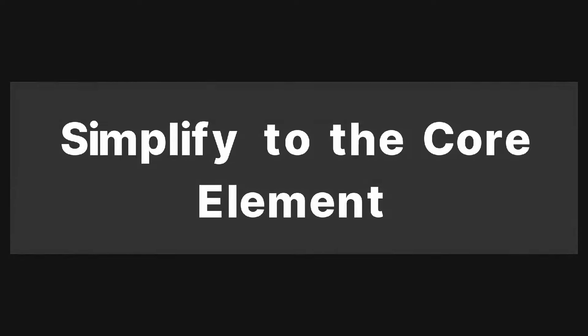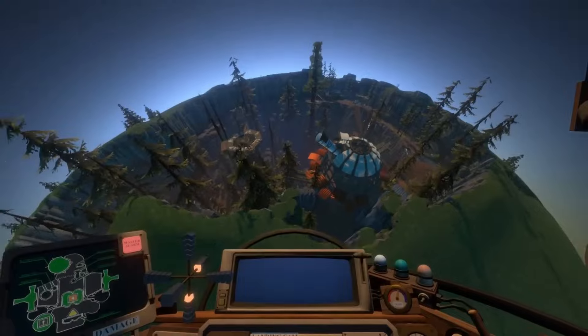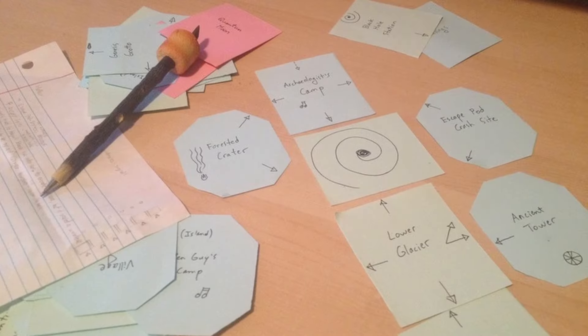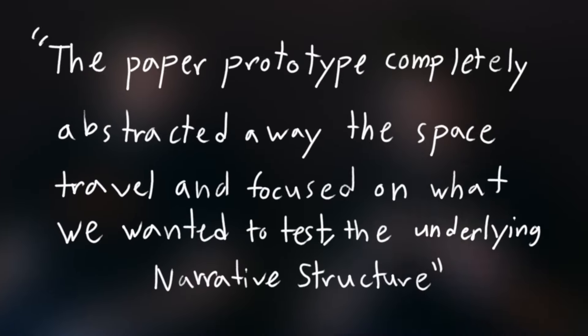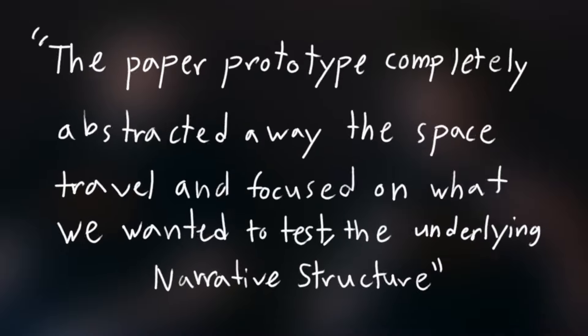Simplified to the core element is the first technique, used by Alex Beecham, one of the two designers of Outer Wilds. When creating the prototype for Outer Wilds, Alex Beecham constructed it purely with paper. While this may seem strange, it's perfect because the prototype does exactly what it needs to do: test the narrative. The paper prototype completely abstracted away the space travel and focused on what you wanted to test — the underlying narrative structure.